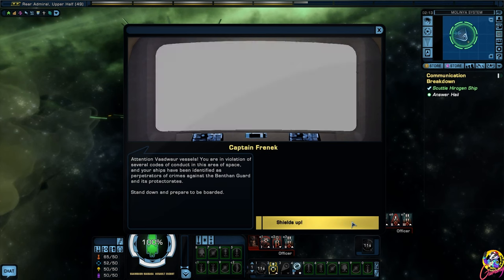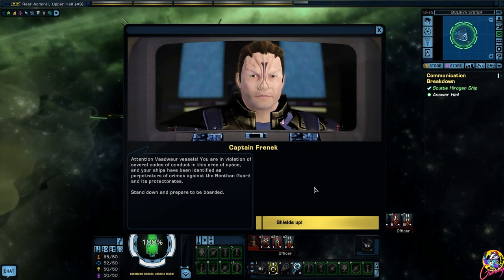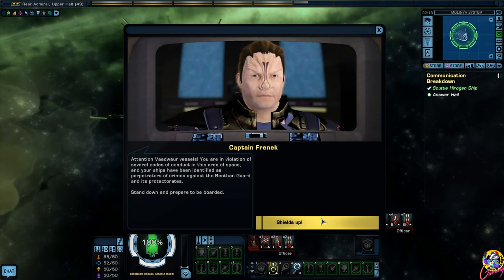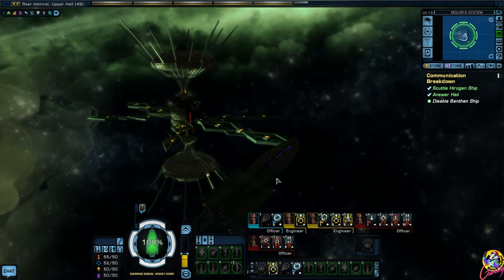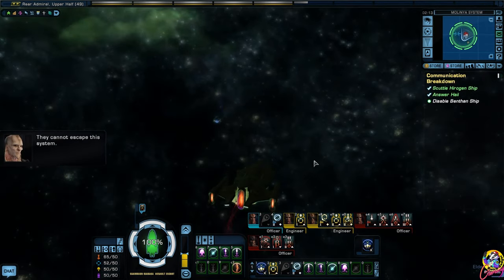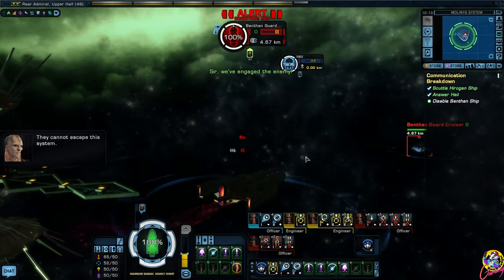Try to hail them. Audio only. 'Attention Vaadwar vessels, you are in violation of several codes of conduct in this area of space and your ships have been identified as perpetrators of crimes against the Benthan guard and its protectorates. Stand down and prepare to be boarded.' Shields up. I don't think we've got much to worry about - this ship is ridiculously armed.